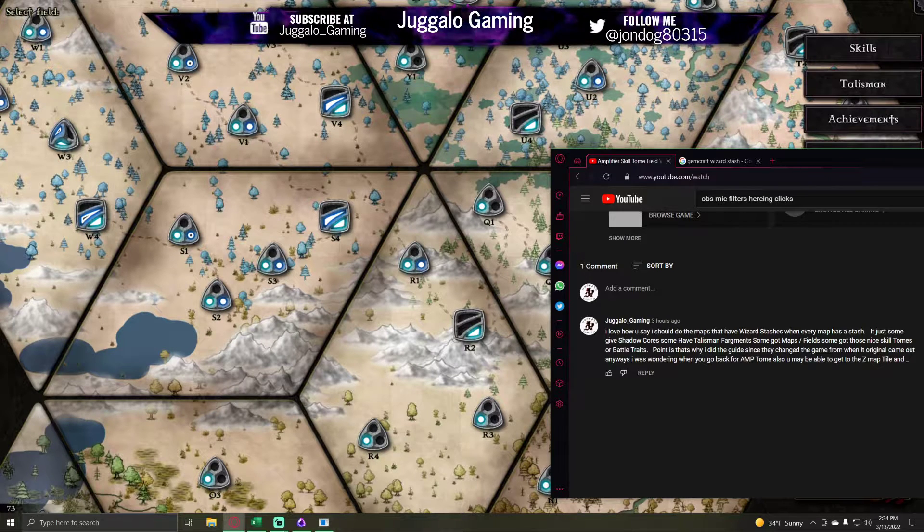The comment says: 'I love how you say you should do the maps that have wizard stashes, when every map has a stash. It's just some give shadow cores, have talisman fragments, have maps and fields, and have those nice skill tones or battle traits.' Point is, that's why I did a guide. Since they changed the game from when it originally came out. I was wondering when you would go back — I should have said 'when you were going to go back' — basically for the amp tone.